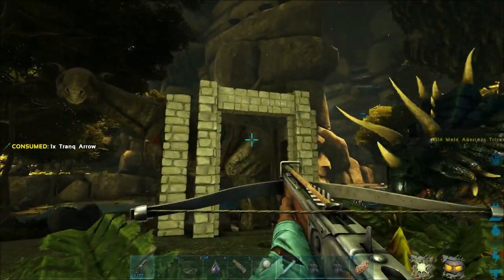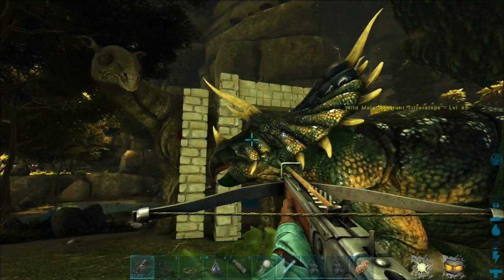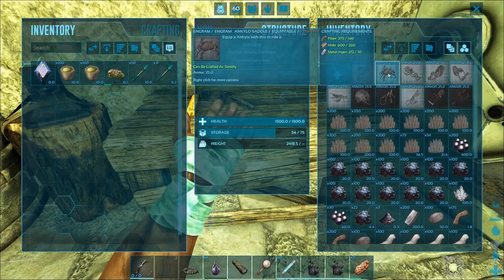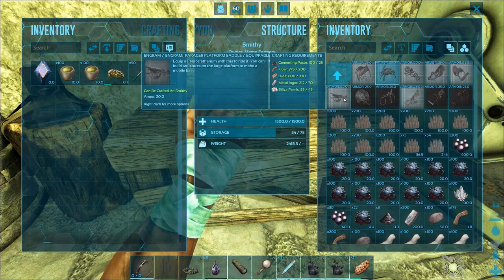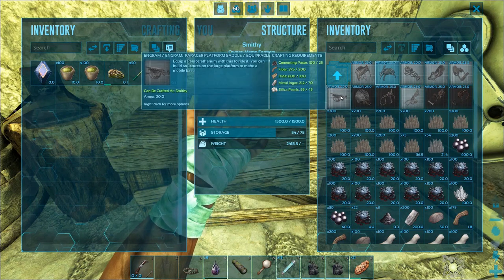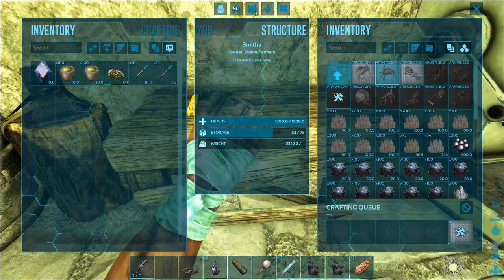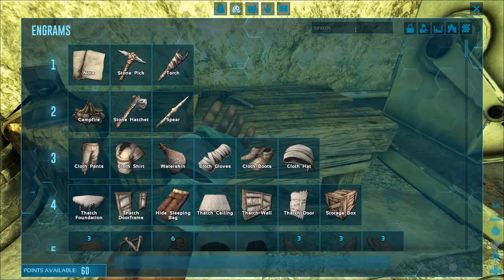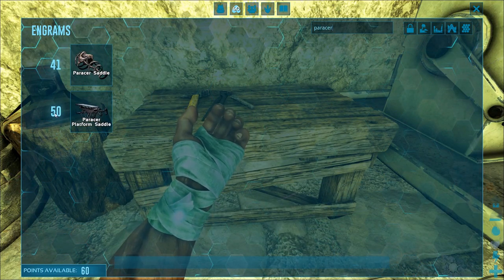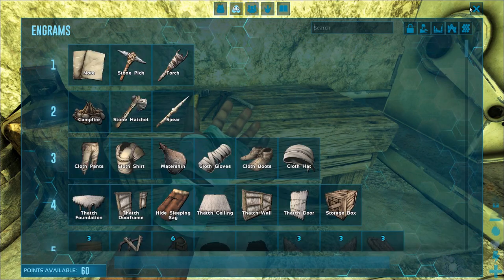And since she's trapped, we can tame her at our leisure. So I'm gonna trank her out and then I will see you guys after I do that. Alright everybody, so we're back at our base in the smithy, getting ready to make the saddle. The requirements for the Parasaur platform saddle are 25 cementing paste, 200 fiber, 320 hide, 70 metal, and 45 silica pearls. Let's craft that one up, and I'm gonna show you guys the requirement for it so you know what level you need to be. Level 50 is the requirement for the Parasaur platform saddle, so if you or anybody else in your tribe is level 50, you guys can do this method.